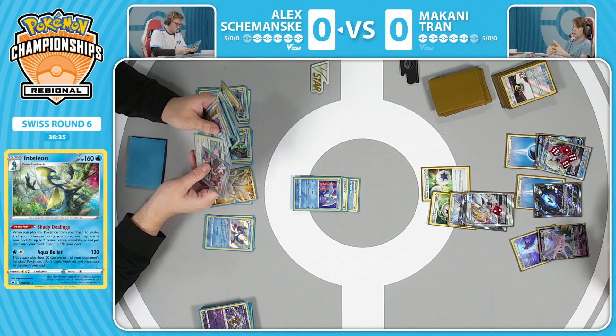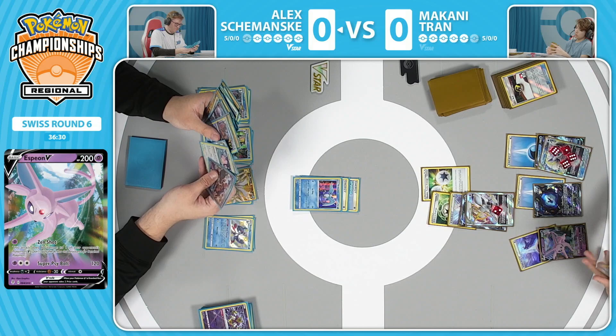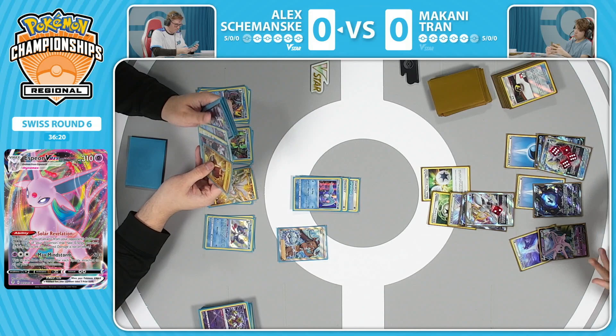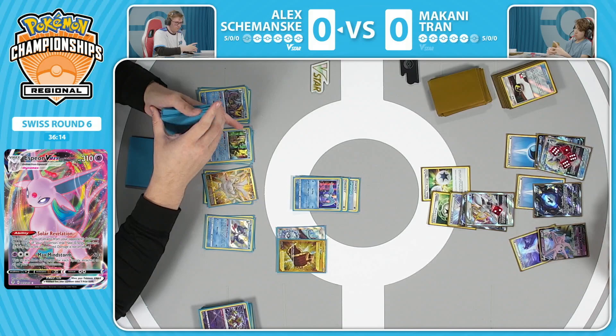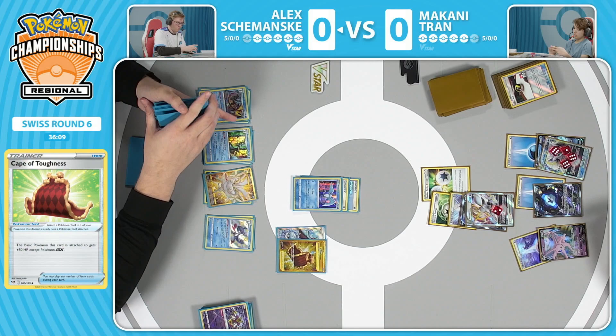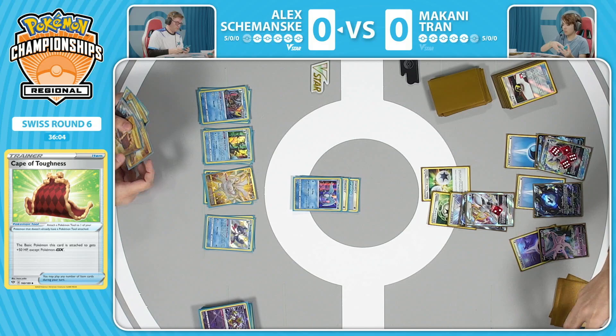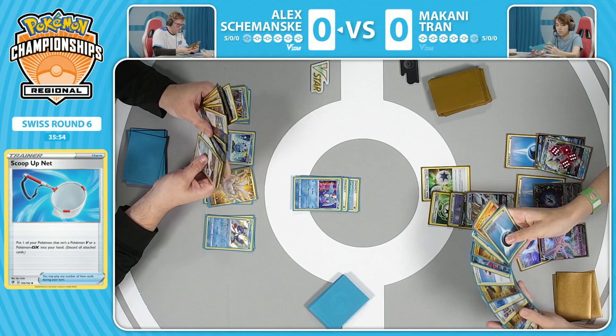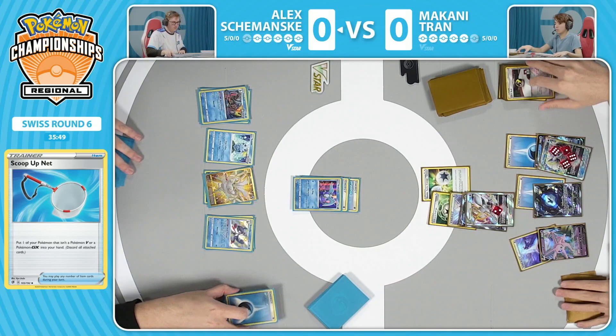That Espeon V is probably the most key Pokemon in this entire matchup. Espeon V evolves into Espeon VMAX, who has the Solar Revelation ability - it prevents all effects of attacks from your opponent's Pokemon to all your Pokemon that have energy. So as long as there's energy, you're technically protected from the paralysis on that Articuno. And there's energy on everything right now. Makani setting up the board saying: you've had too many turns with the paralysis - that's not going to happen anymore. We do need to see the VMAX, but right now it's just an Espeon V with so much potential there for Makani.